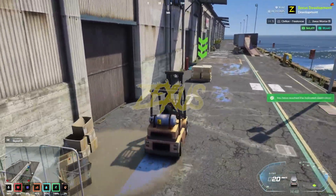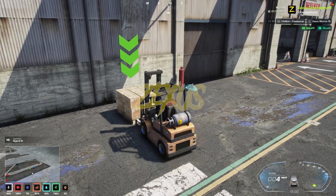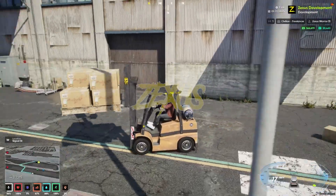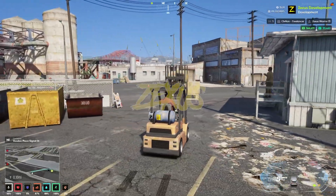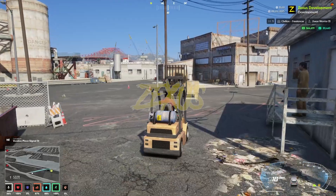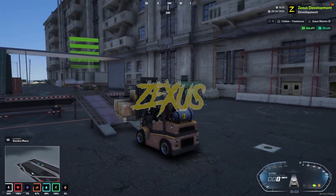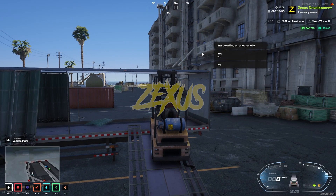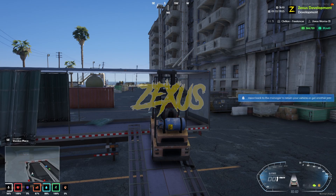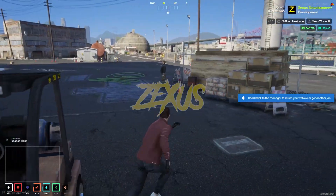When you reach the location, pick up the box, then deliver it to the given location. Drop the box in the given location. If you want to continue the job, click Yes — I'll be clicking No for now. Then return the vehicle.